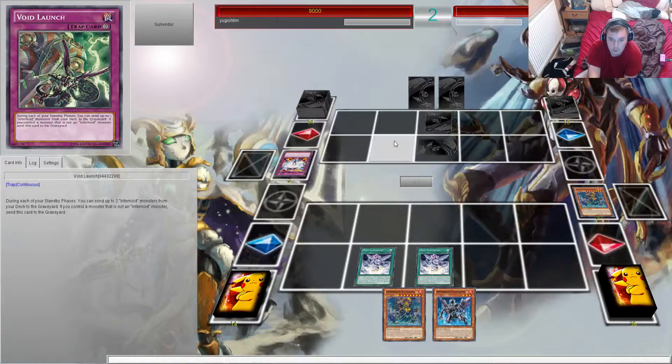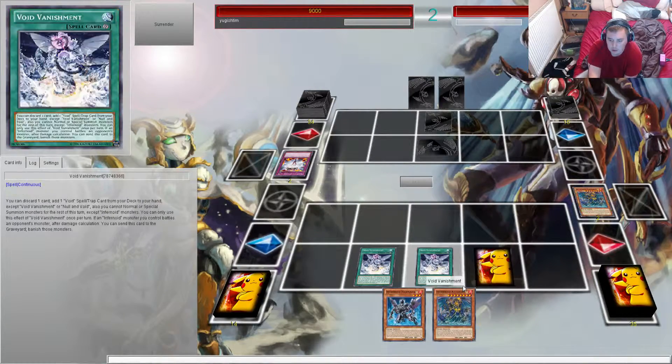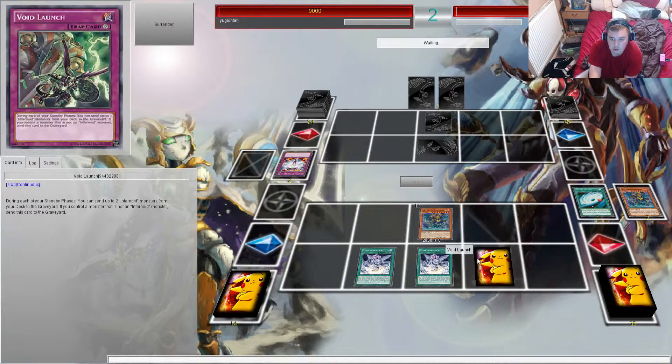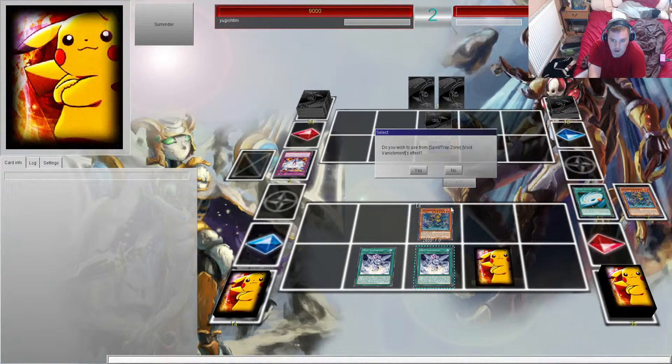Let's go, add a Void Launch. This one's broken, that one's broken — that's fine, doesn't matter. Set this, push summon by banishing two. No response, no response — going to go for the battle. I know I probably shouldn't because he's trying to get in the back row, but we're going to go for it anyway — a bit of a brutal attack, but we're going for it as we always do.